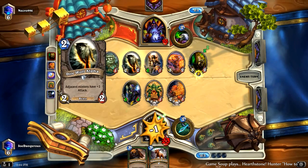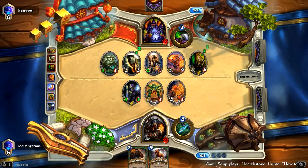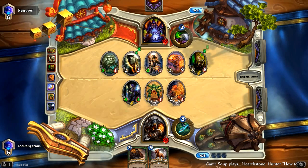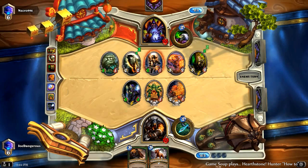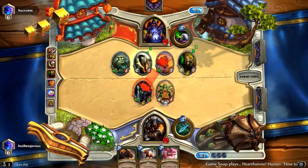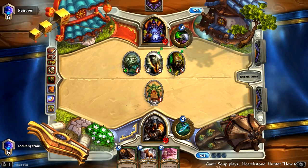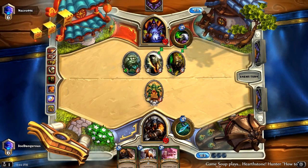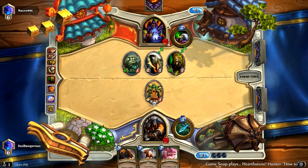I've played a fair amount of Zoo, but I just like it for the board swarming. I don't know if it's really any harder than playing aggro Hunter — I don't think either one takes that much more skill. A lot of people like to make fun of Hunter. A lot of people don't like Hunter — I kind of include myself. I think it's a little overpowered and it's pretty annoying to play against, but I kind of like playing it.